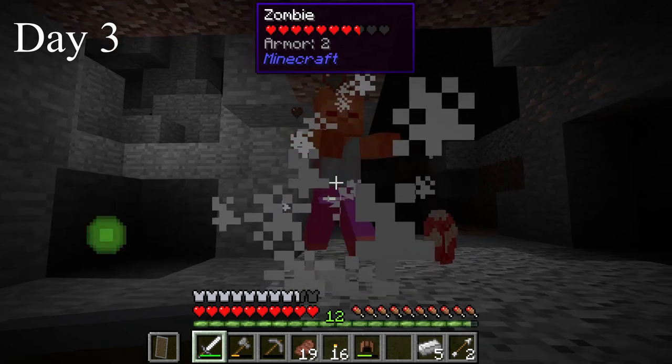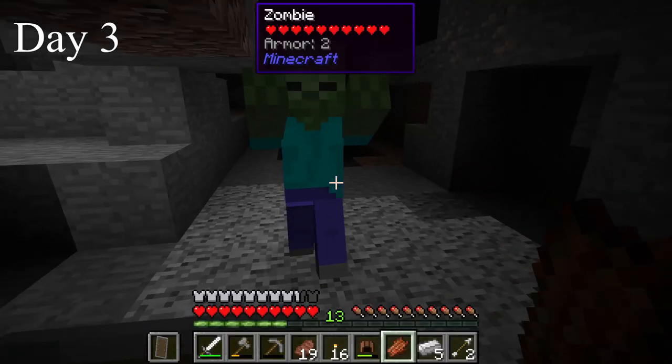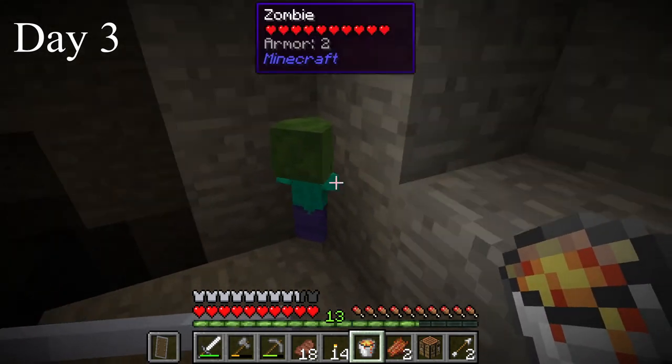I crafted an arrow-proof vest — it's stronger than an iron chestplate and takes more iron to craft. I crafted the rest of my armor, a shield, an iron pick, and a sword. I then entered a large cave and did some more mining. One zombie dropped a heart, which I can use to craft my own SCPs. As I was mining I came across a child, which gave me quite a scare.